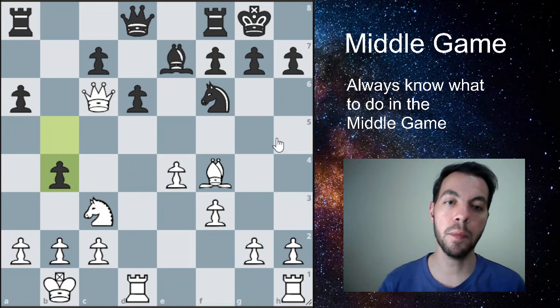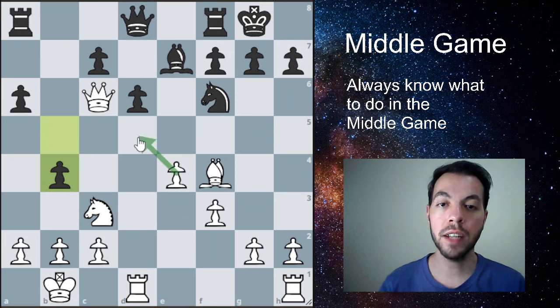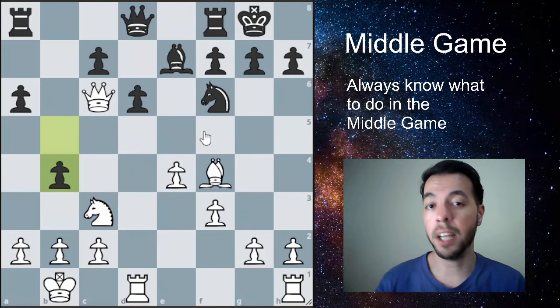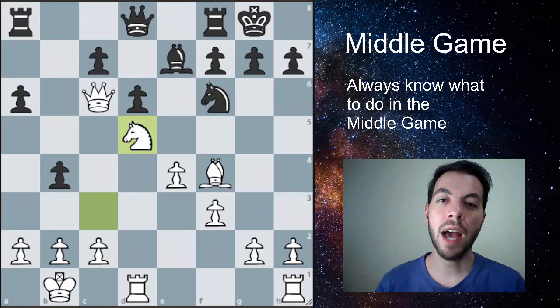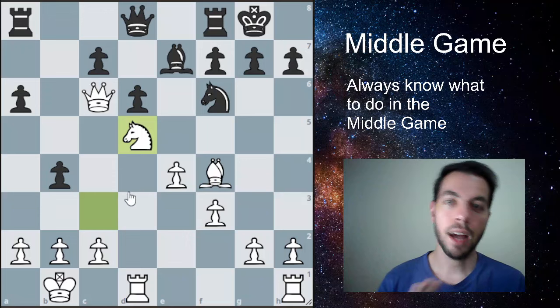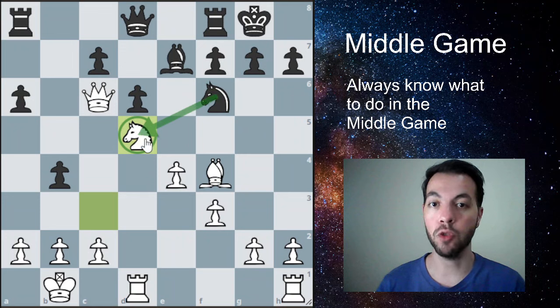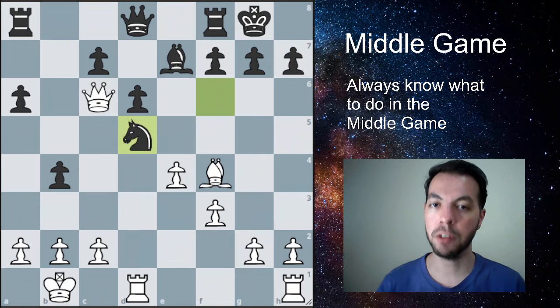After the opponent pushes the pawn further to b4, we go for tip number three: look for outposts, especially for our knights. Outposts are squares defended by our own pawns where it's difficult for the opponent to kick our pieces away. We put this knight on a very nice square — because the opponent's pawn no longer exists to protect that square and the remaining pawn can't be pushed easily — so knight to d5. Our opponent will have to make a concession to get rid of this strong piece, and they'll likely trade their weaker knight for our strong centralized knight on the outpost.